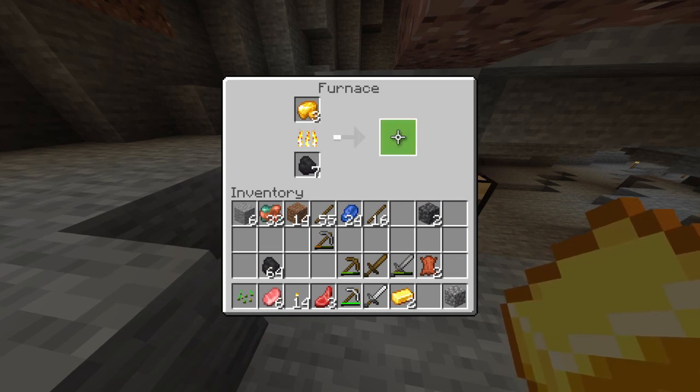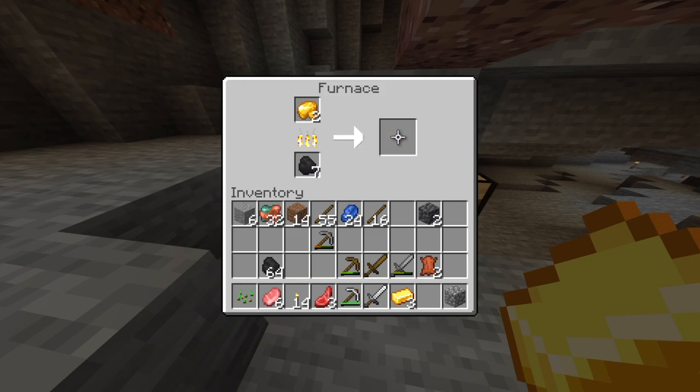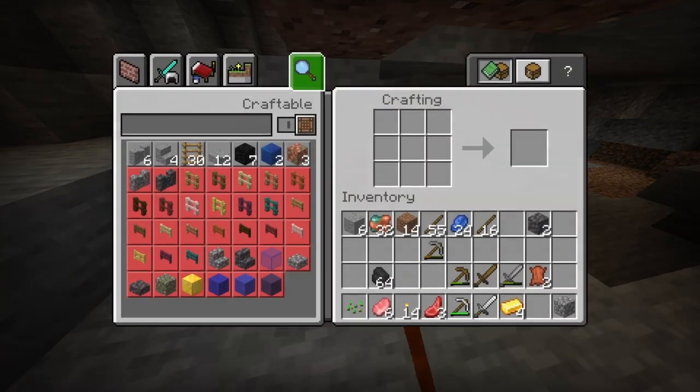Oh my God, bro, we can make full diamond armor! And I'm in gold armor. We got some gold too — I didn't place that there. Swear to God, it was just there. I never placed it.